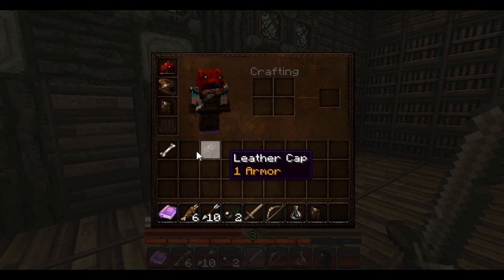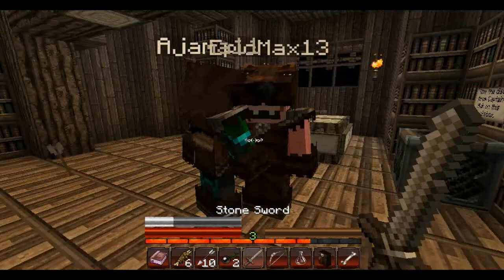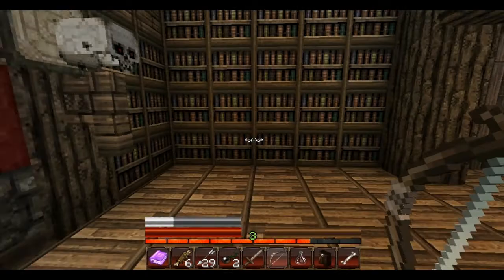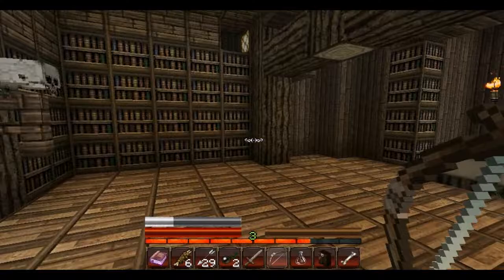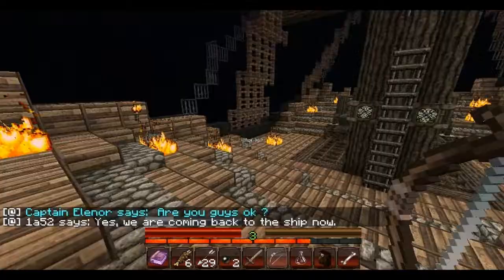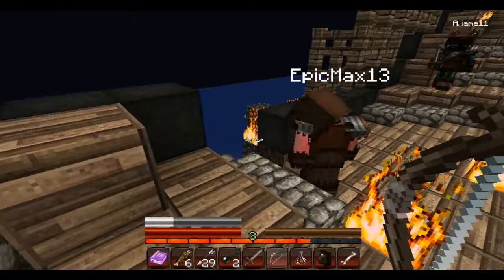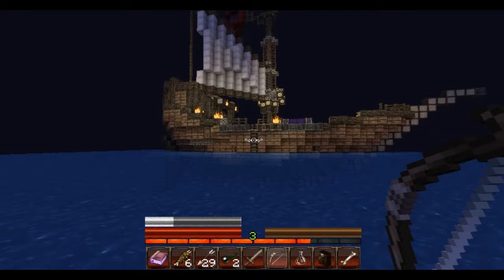Everybody sort out their inventories. What do you do with the bottle of enchanting? Throw it on us. I got arrows — anybody need arrows? I used quite a few during the fight. I have a bow. Let's put the music disc in the jukebox. We need to start reading the storyline so we know what's going on. This is quite interesting actually — I like how it uses the chat. I didn't even know you could do that. Command blocks, baby!